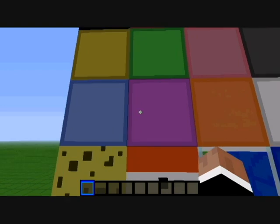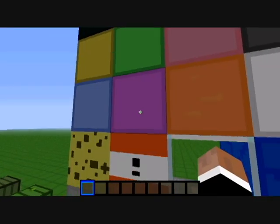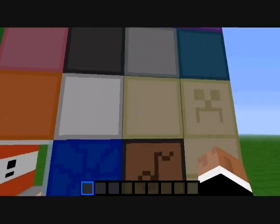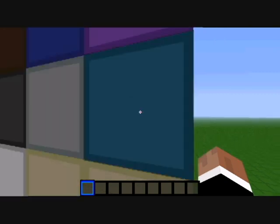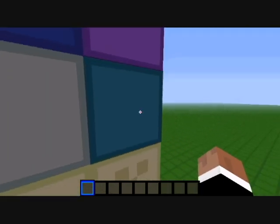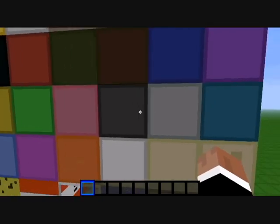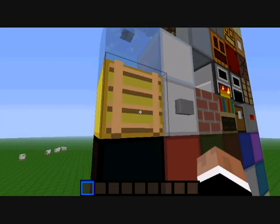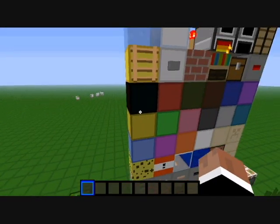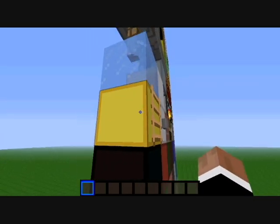Light blue wool, magenta, orange, white, smooth sandstone, chiseled sandstone, cyan wool, light gray wool, gray wool, pink wool — and so on. There's a ladder and a gold block.